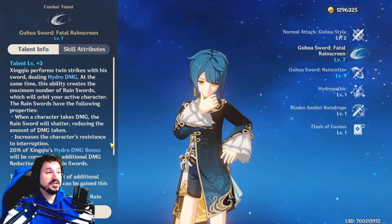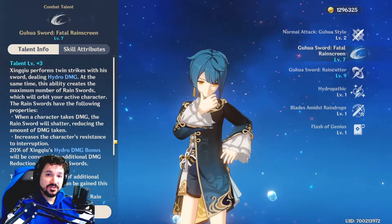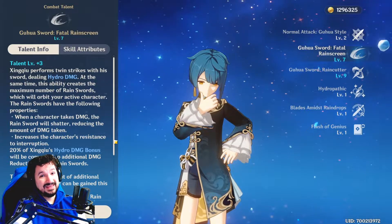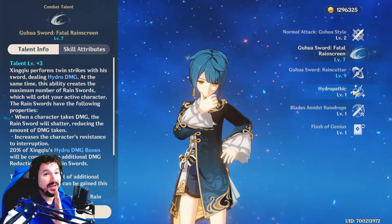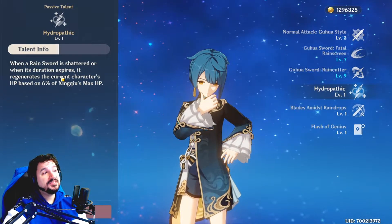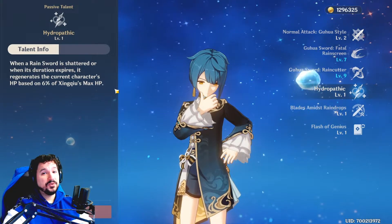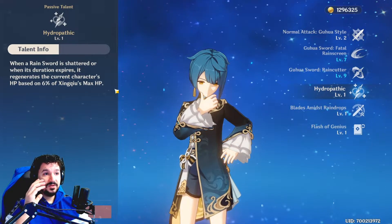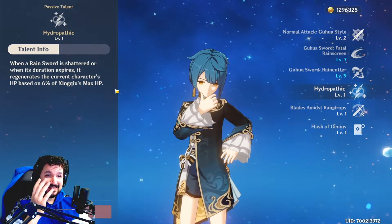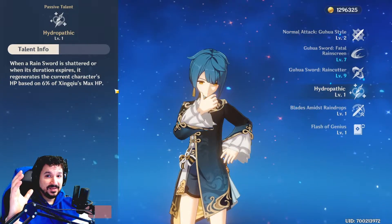20% of Xingxiu's hydro damage will be converted to additional damage reduction for the rain swords. So they have a base damage reduction already, but when Xingxiu has hydro damage bonus, the swords will have additional damage reduction. That's insane. But I'm not done yet. His first talent says that when a rain sword is shattered, or when its duration expires, it regenerates the current character's HP based on 6% of Xingxiu's max HP. So it's only his E we're talking about here: he will give you a shield, he will give you damage reduction, it will apply the wet status, and when they shatter or expire, you are healed. That's only his E. That's insane.